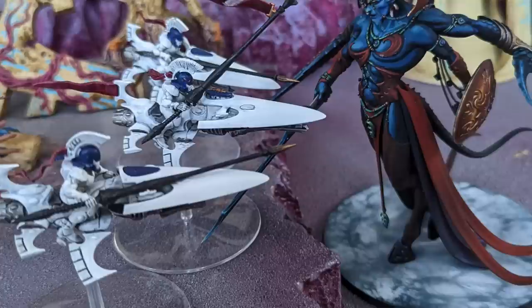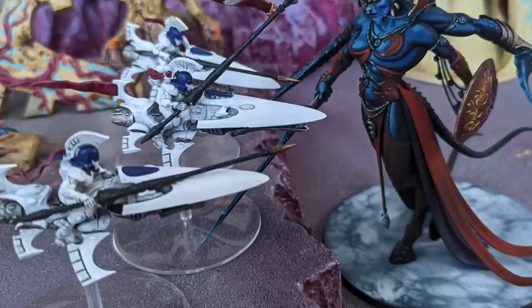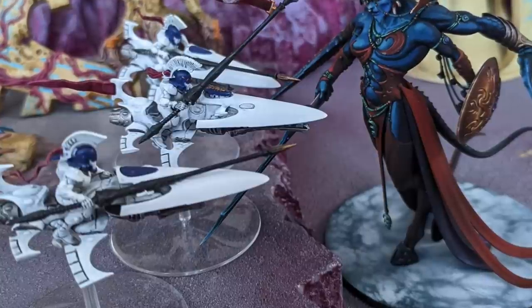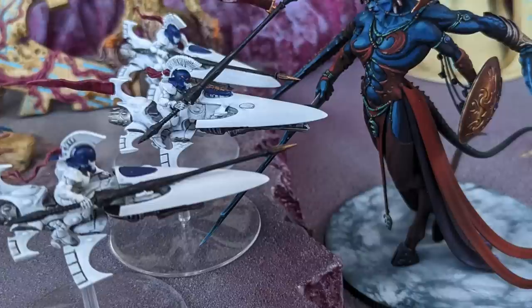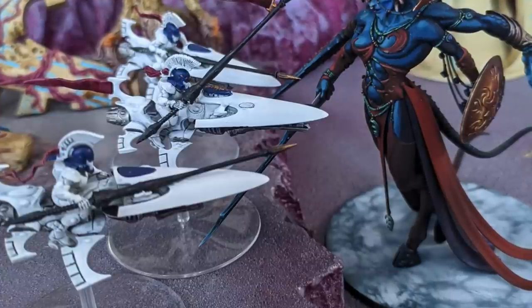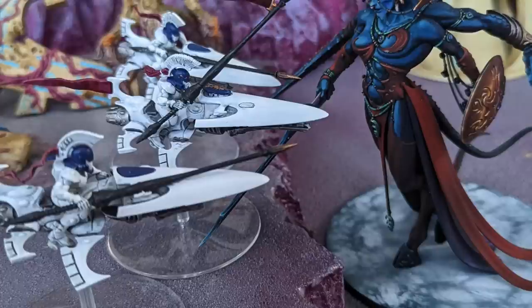There are other ways to score Behind Enemy Lines, and now that the point cost for Marines has dropped so significantly, the more flat-2-damage weapons you have in a list the better. Craftworld Eldar are really good at killing Marines so in general it's not a bad matchup for us, but stuff like Blood Angels, which are fast, can be a real problem.